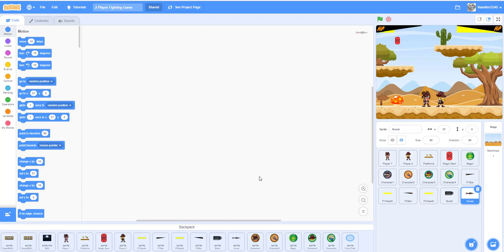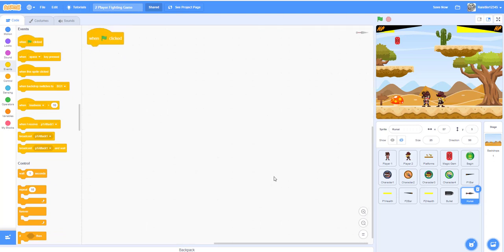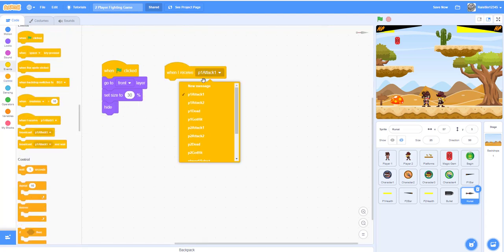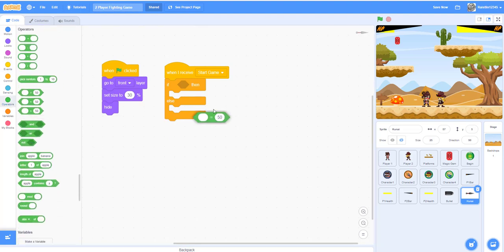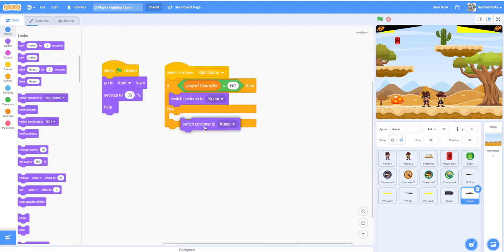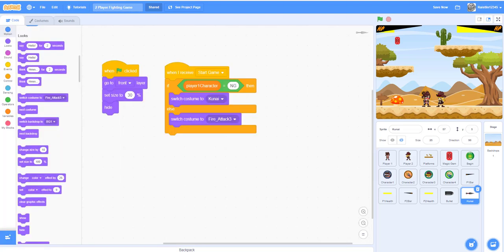Let's start with the kunai. When the flag is clicked, go to the front layer, set size to 30%, and hide at the beginning. When I receive 'start game', get an if-else statement: if the player one character is equal to 'ng' (ninja girl), then switch the costume to kunai; else switch the costume to the fire check. So if the player selected is the ninja girl, we switch to the knife, otherwise we switch to the fire.